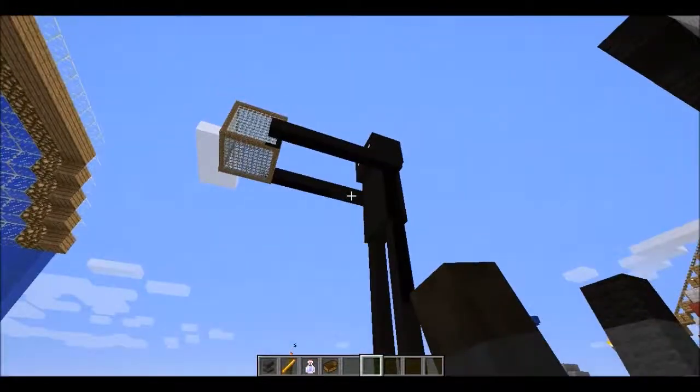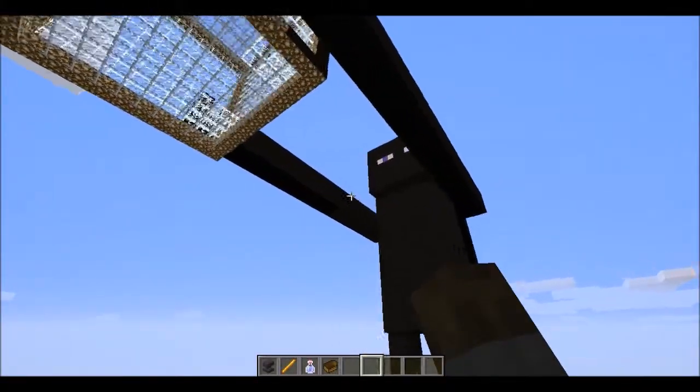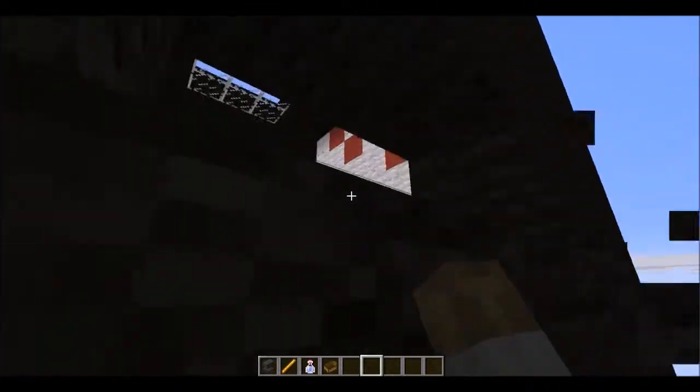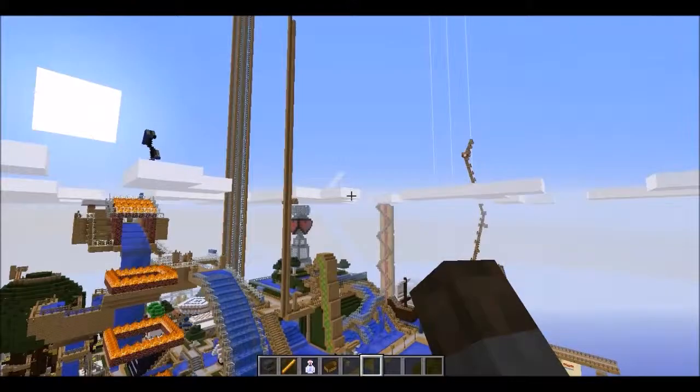And here we got Giant Enderman. Really cool — you can go in him from here, it brings you all the way up. There's actually a cake inside of his head. Giant cake. Cool.